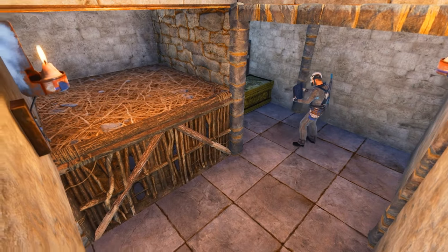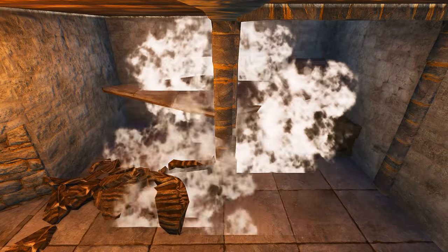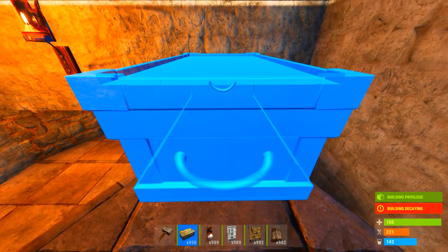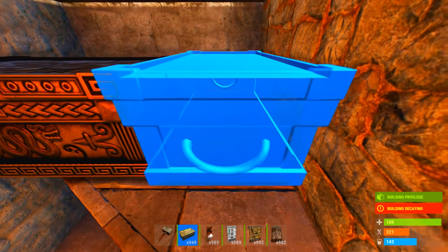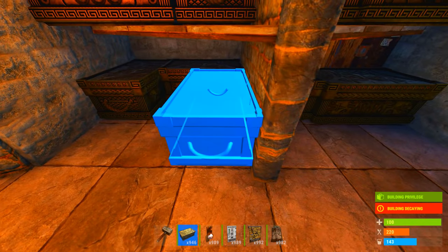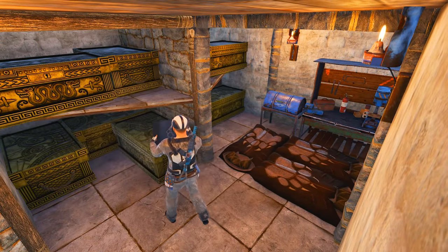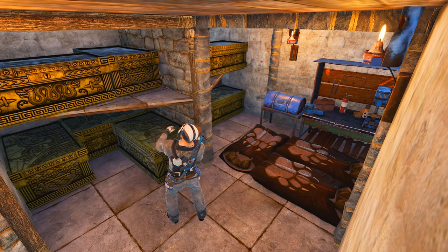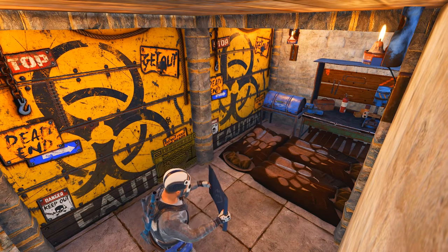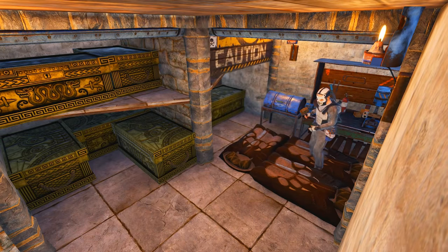I'm going to start making our box placement. We're going to start off with a simple triangle through the wall — you've seen this before — and then you can just place your boxes. It's very easy to do, very simple base design. Now we're going to use some garage doors, so make sure to get them for more security.